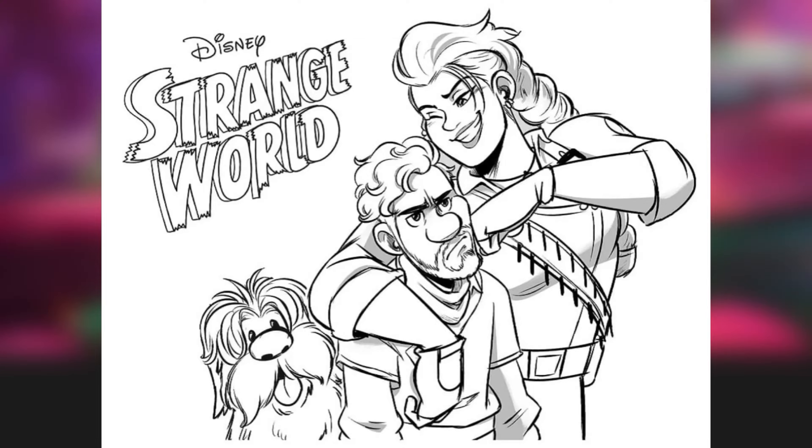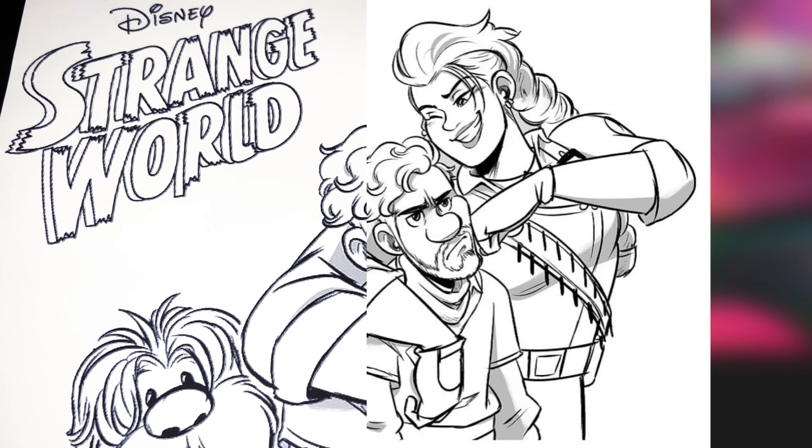In today's video, we're going to be coloring characters from Disney's newest film coming out, Strange World. The main character is Searcher Clayt, and we're going to start on him. He has brown hair, light peach skin, and his outfit is red, green, and brown.